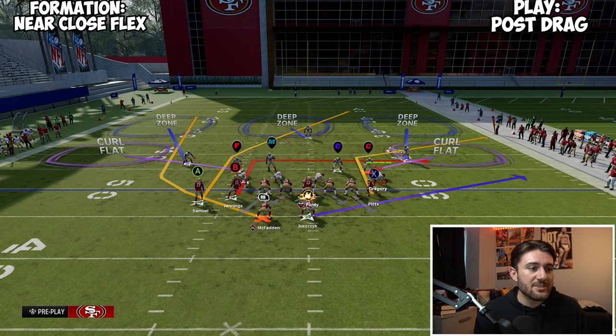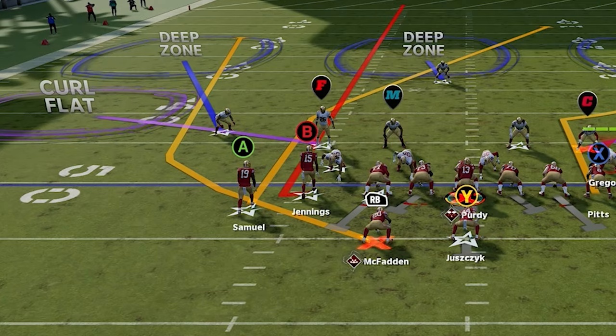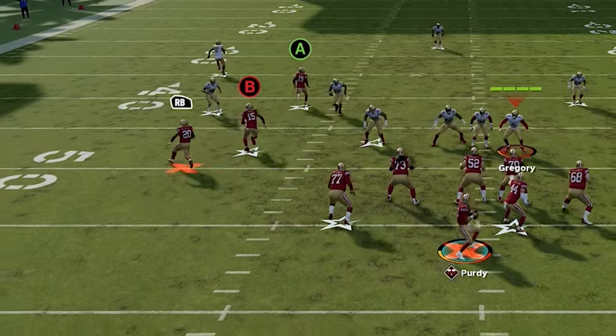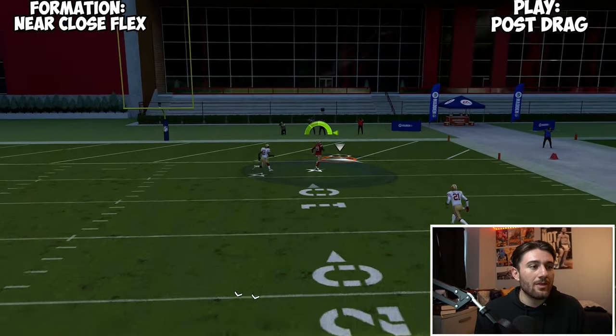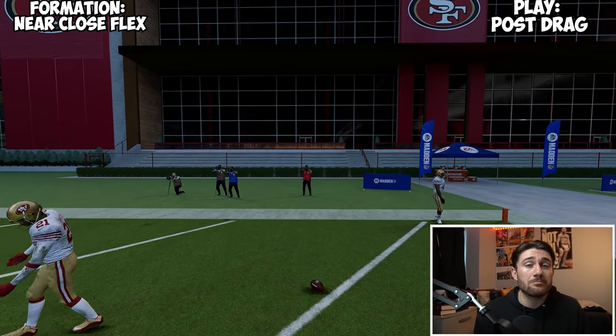As I audible over, same setup — corner out the tight end, streak the inside slot. One weird thing that happens — I think it's a bug — is he gets this weird release going out to the left as I snap the ball. But still, we can free-form that pass away from the safety and we have a cover-three bomb surprise. Pretty cool.